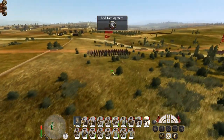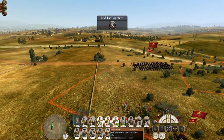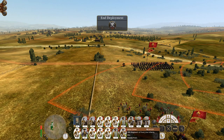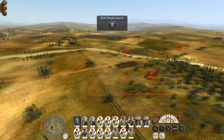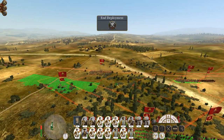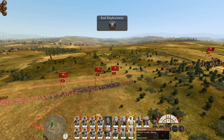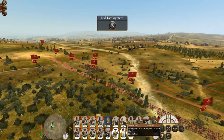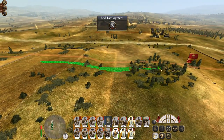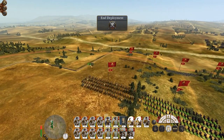Before we get too ahead of ourselves, let's build our force to take down these Ottomans. Let's deploy our artillery on some higher ground. That force is a bit attrited, but that in itself is not a major problem. Let's group our expats and maybe all of our marines on the left.